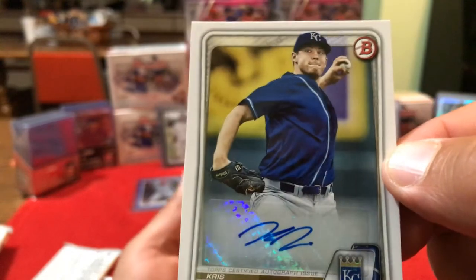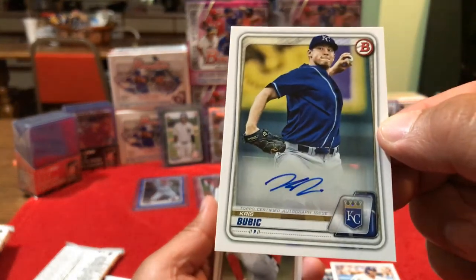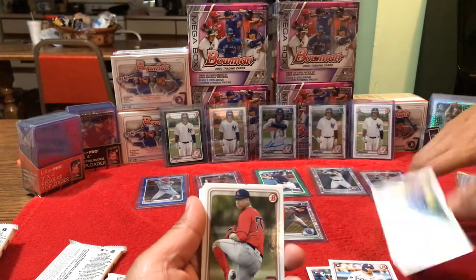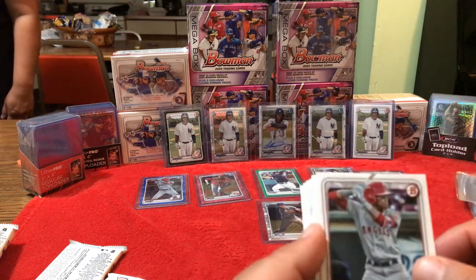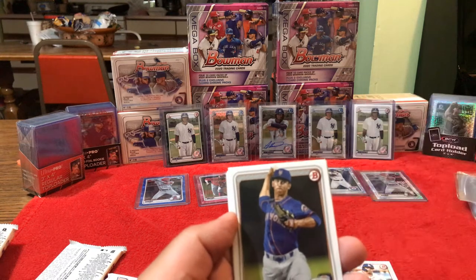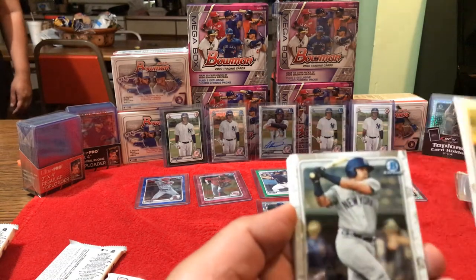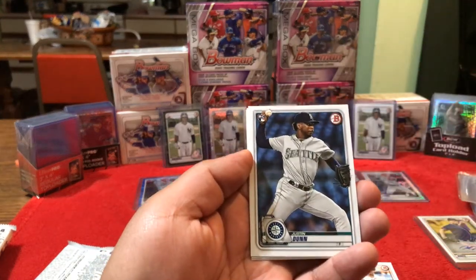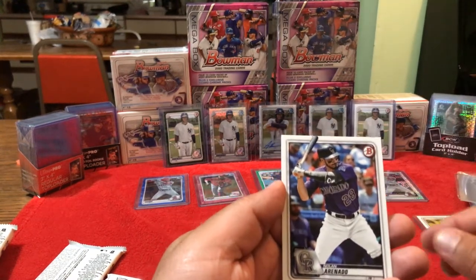It literally fell off the deck — I picked it up, turned it around and boom, look at that. We'll take that. See the back of it, that's pretty cool. We got another Jason, I think we got something — Angel. Look at that, Shane Boss. Pretty cool Chrome. McCannon Smith. Justin Dunn rookie card. Dylan Cease rookie card. Nolan Arenado — pretty cool.